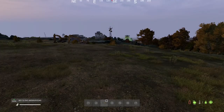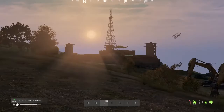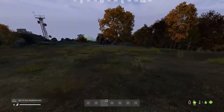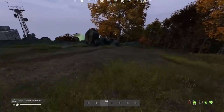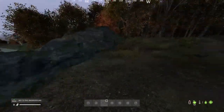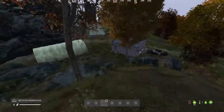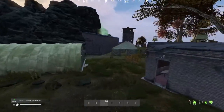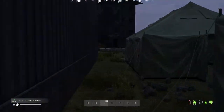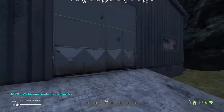Here we are at the military bunker. Looks like pretty decent loot here, but right now we're just focused on the key to the underground safe zone. There are other keys here as well. To get to the underground safe zone you'll probably want NVGs because it is dark, as you can see my screen is already dark in the vicinity of this building.